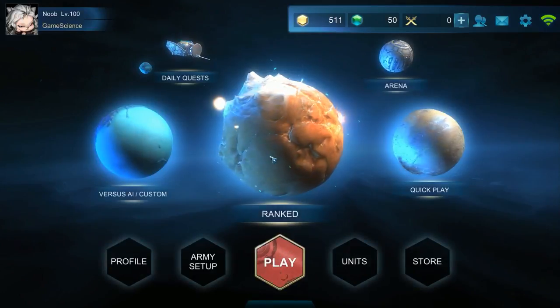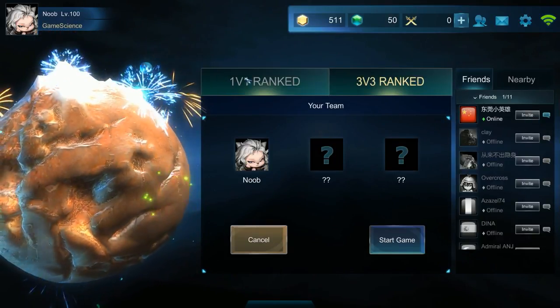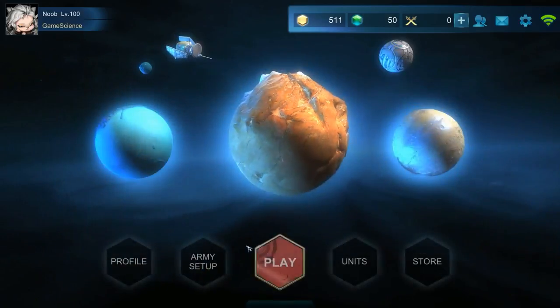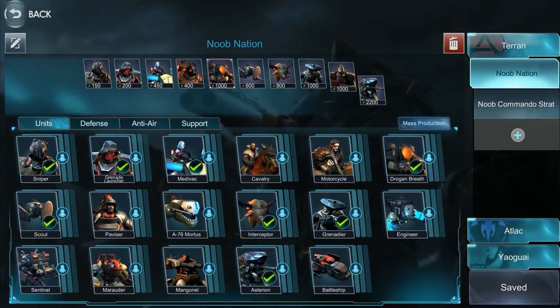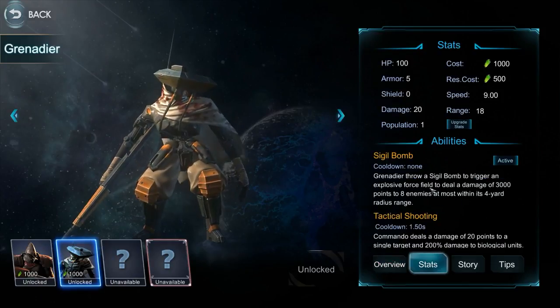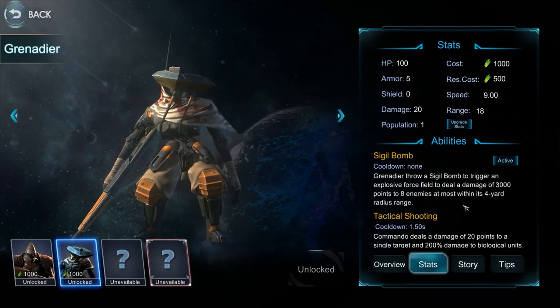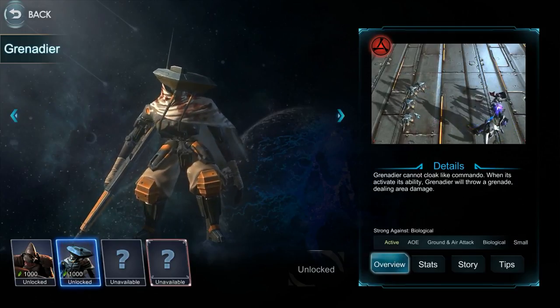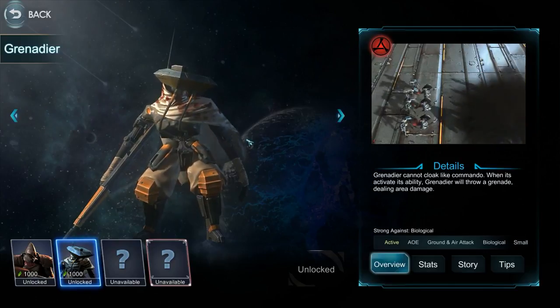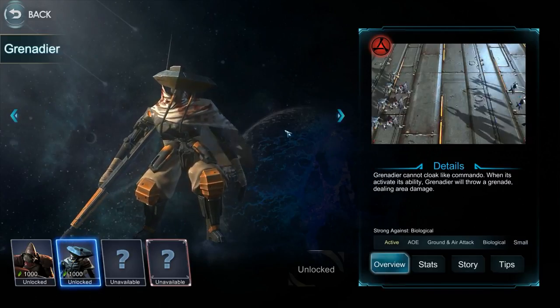So the grenadier counter — I need to find someone who's going to play the grenadier. The grenadier does massive amounts of damage, as you've seen from my previous videos. He drops a grenade doing 3000 damage to eight enemies maximum in a four-yard radius, and he does 20 damage as well. His health isn't that important because that bomb he throws — wait for it — those bombs wipe out a lot of enemies.